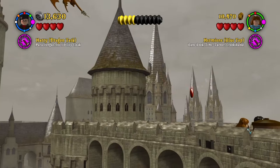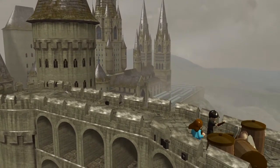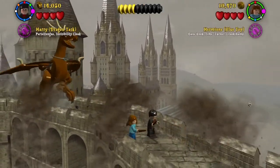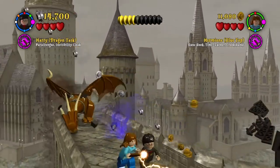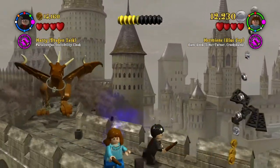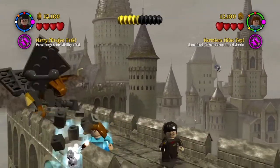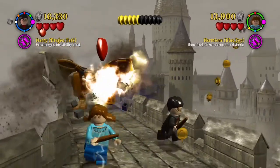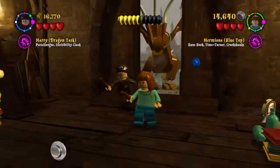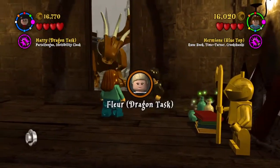What happens here: we have to run away because the dragon is going to follow us and it's going to be literally running behind us. So we are just going to run — but pay attention, because there are some collectibles that we're going to be collecting from this area. In the first building you go into, you straight up go to the right side — there will be a character token, it will be Fleur from the dragon task, right over here to the right. You get that one, then you can continue on to the second room where there will be nothing.